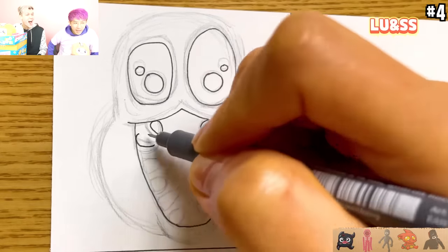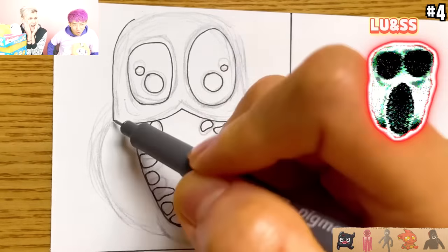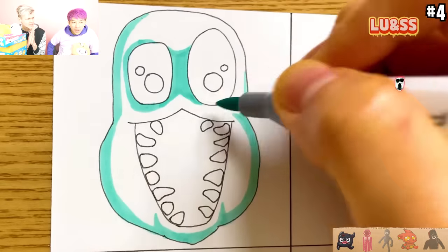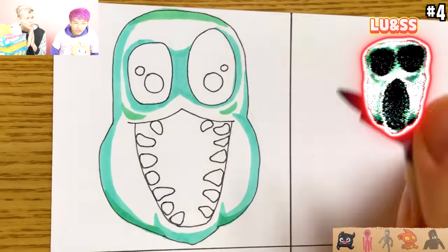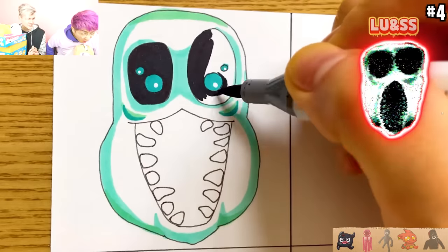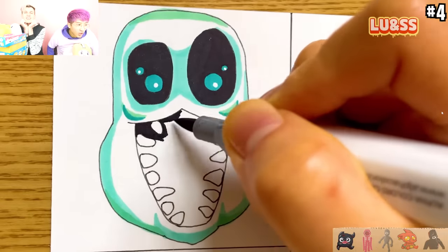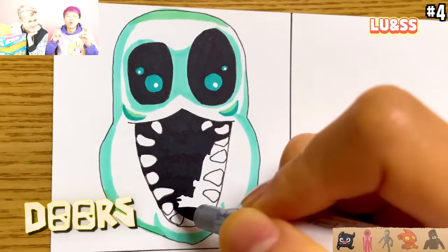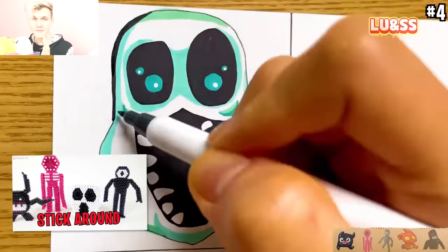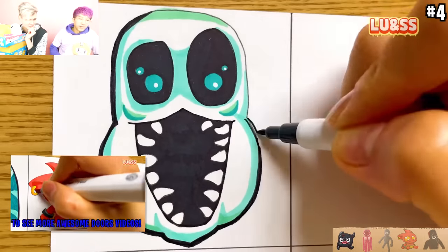Who's that? Ambush! I'm so confused who that even is. It's looking like ambush - yeah, I think that's ambush. It's either ambush or halt. So we're gonna see them draw eight total monsters and they're all gonna be cute. We're about to see the cutest Doors video ever!